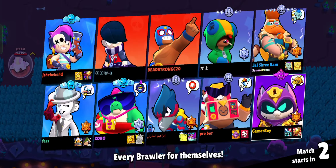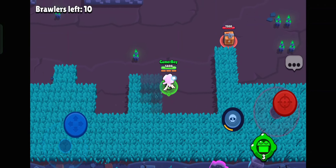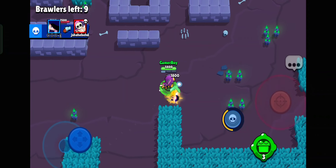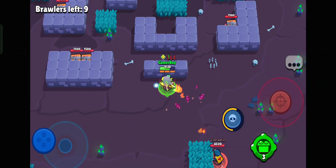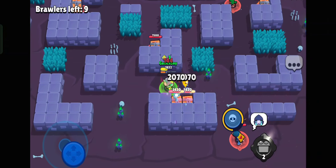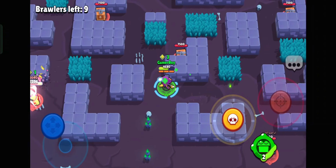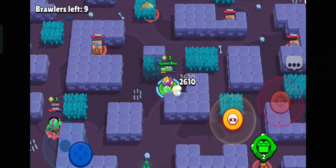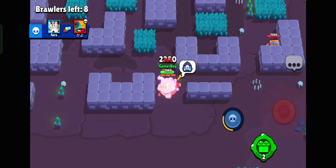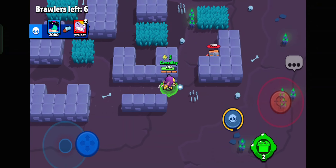Two versus one — brawl! Attack, attack, attack. We got a push. Crow, crow — come on, I'm slow. Crow is teaming! Wait — let's select this power cube, four power cubes. Use super on crow — I hate teamers. Crow is gone, six brawlers left!